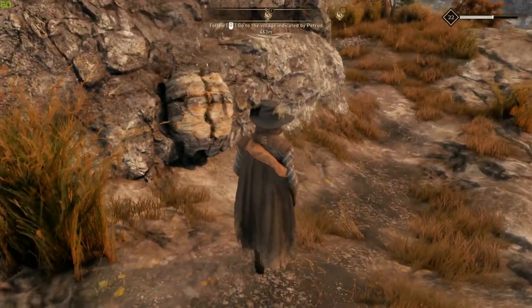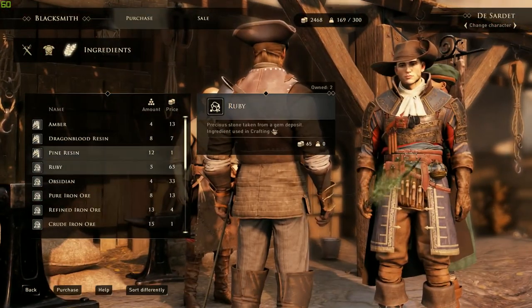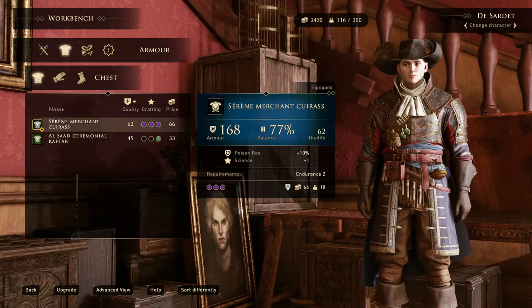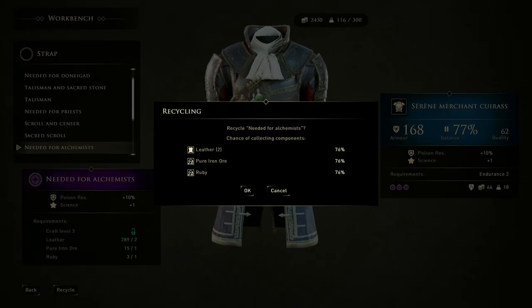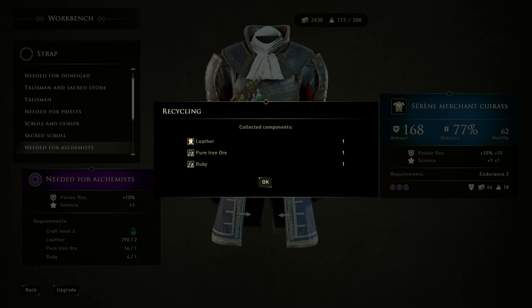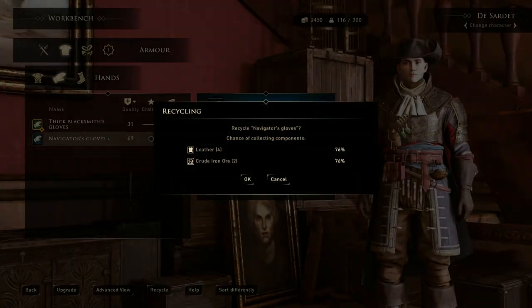These chest mods will require a ruby to be crafted and those are pretty rare. You sometimes find rubies in mineral veins, other times you can loot them from creatures, but the most reliable way is buying one from your local trader. If you just got a new chest armor and wish to reinstall one of these mods, the best way is to deconstruct the mod from your previous armor. You only have a 50% base chance to get the ruby back, so save the game before recycling the mod — if scrapping it doesn't return your ruby, reload. Some pieces of equipment, when combined with maximum craftsmanship, can increase the recycling chance to 75% or more.